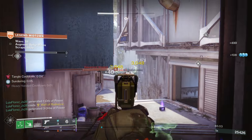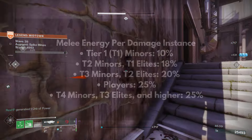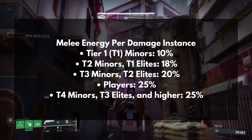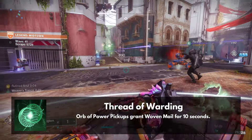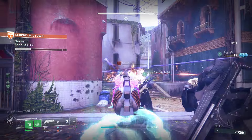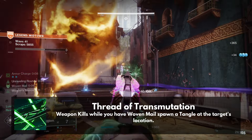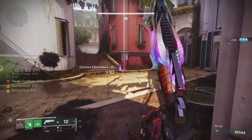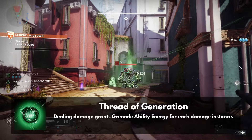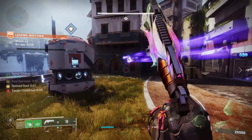Let's talk about what fragments we want to run. Number one is Thread of Fury: dealing damage with Tangles grants melee energy per damage instance — 10% minimum melee energy per Tangle, which is a massive help getting our melee back. Two, Thread of Warding: Orb of Power pickups grant Woven Mail for 10 seconds, giving you 45% damage resistance. Three, Thread of Transmutation: weapon kills while you have Woven Mail spawn a Tangle at the target's location — ideally we'll have Woven Mail constantly due to all the orbs we generate, so we should be producing Tangles and suspending explosions on cooldown. And lastly, Thread of Ascent — it grants grenade energy per damage instance, more energy the better, so we take it.